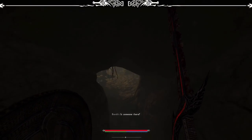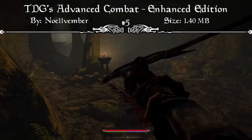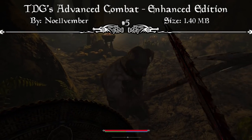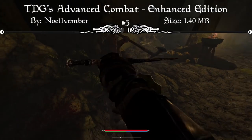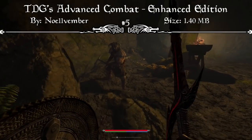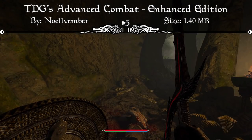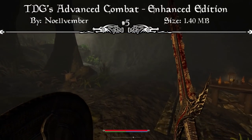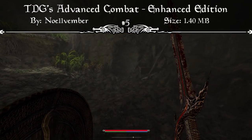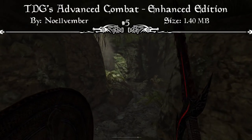Starting us off, we have a new combat mod called TDG's Advanced Combat, and this is the enhanced edition. With this advanced combat edition, it expands on the battle mechanics of Skyrim, causing combat to be more tactical and visceral. There are now new combo moves, which means that consecutive unblocked attacks do an additive 5% additional damage, decaying after 10 seconds.